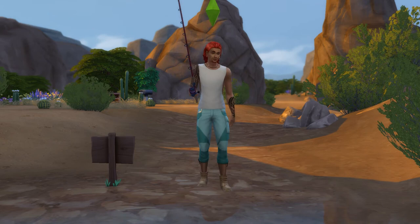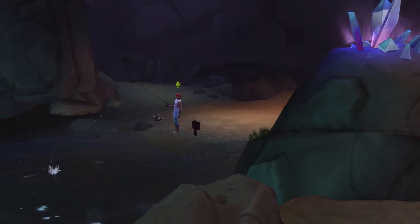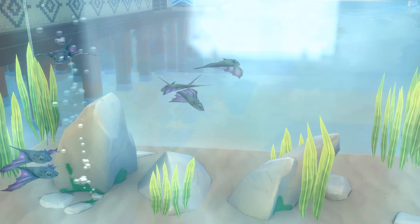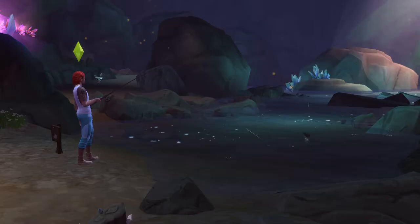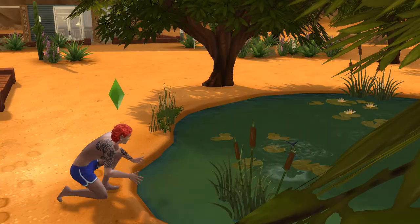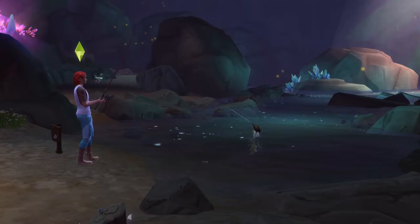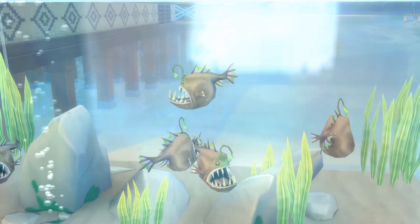That covers 21 of the 24 base game fish, which leaves three more for our final spot — the hidden world of the Forgotten Grotto. This requires level 10 of the Handiness skill to enter, and is the only place in the game to catch the batfish. Simply head over to the fishing spot and you should get a batfish in no time. It's also where you can catch the wolf eel, but for this slippery sea creature you'll need to be using frogs as bait. Frogs can be caught at the ponds in parks, such as the Desert Bloom Park, by clicking on them and using the look for frogs option. I suggest stacking up quite a few as you'll go through bait quite quickly.